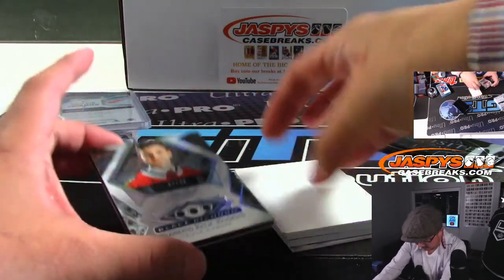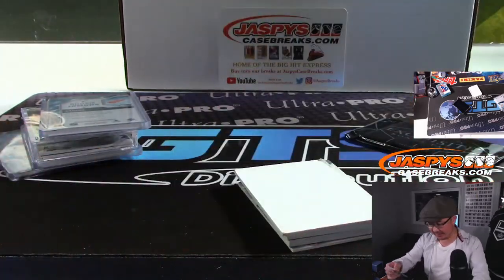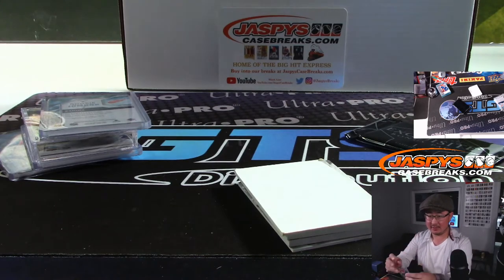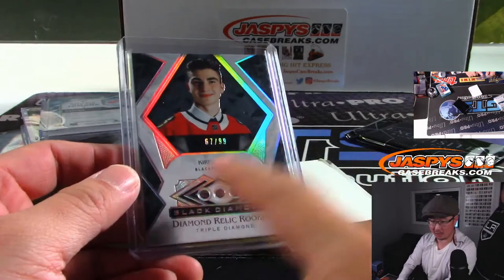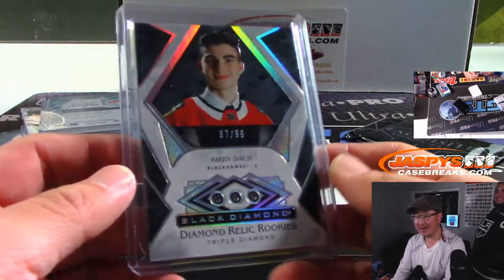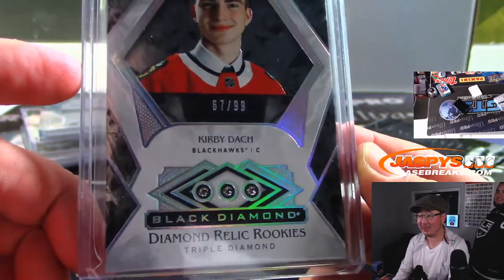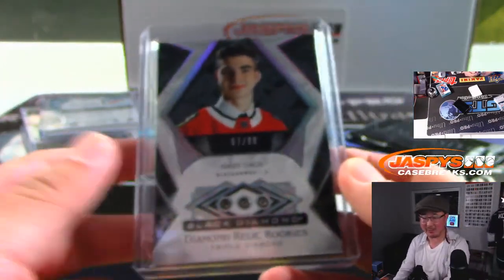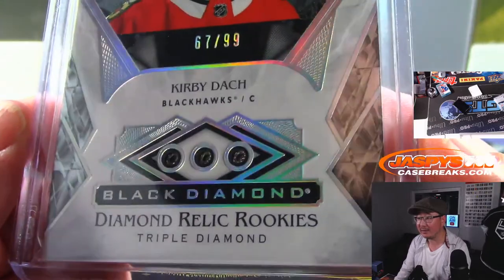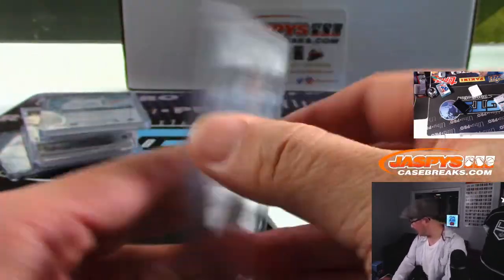Got one more diamond here — oh! Kirby Dach, 67 out of 99, triple diamond. Is it Dak or Dash? I think it's Dach — I think they decided. Yeah, something like that. There you go, Kirby — yeah, Chicago is a number block. That is Chicago seven, Noah. Wow, I called it earlier — I told you there was Dach in there! And Noah's a Blackhawks guy, right? He was bummed — he's like 'well I gotta chase him in the number block,' but there it is. There's Kirby right there, triple diamond. Some of these cases will have more than one. That's pretty nice — 67, it's Noah Bowman with seven.